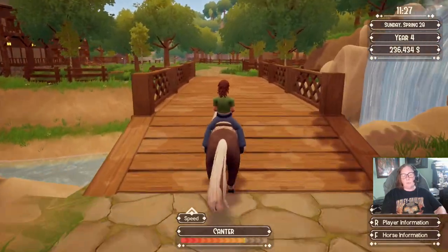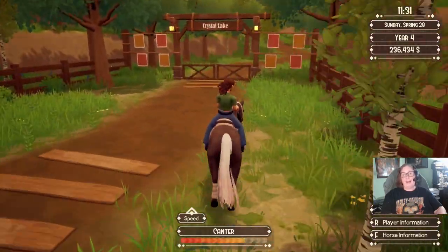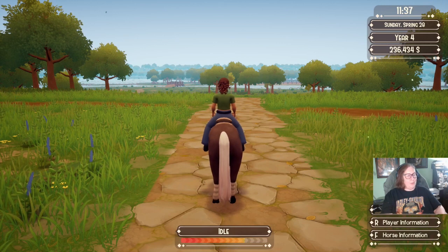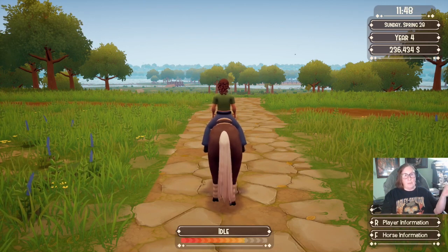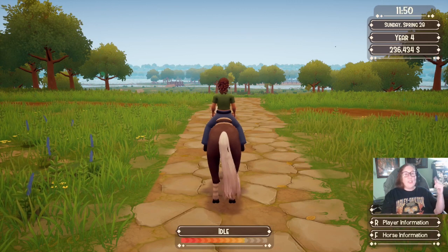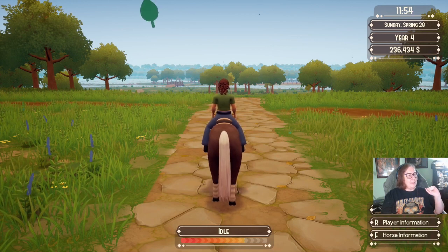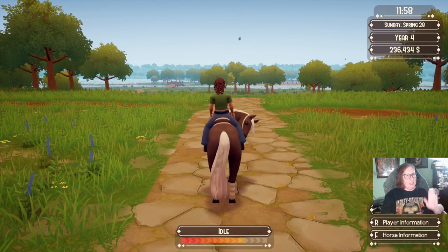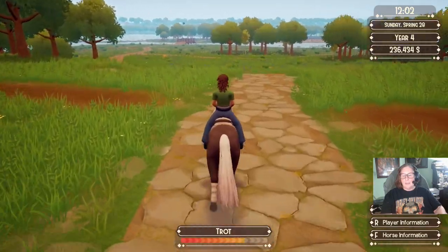Now we're going to do Crystal Lake. Crystal Lake for me was the hardest — the only time I found a chest was during a race, and of course I didn't want to stop because I'd get kicked out. In Crystal Lake you're going to get the blue square saddle pad, the blue polo wraps which I was looking for earlier, and a white unicorn horn to put on any of your horses — and that one is the hardest one. The one I was always seeing in the race was right next to the jumping arena, so it's directly ahead of us.